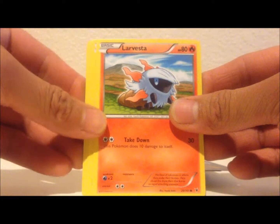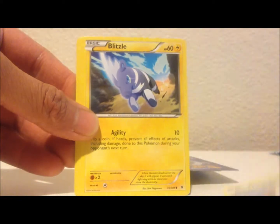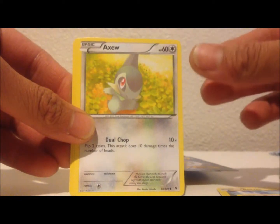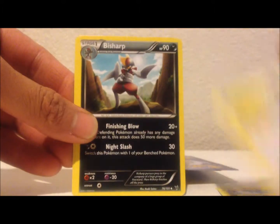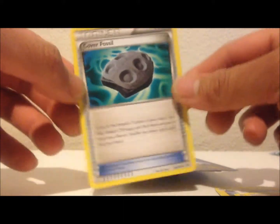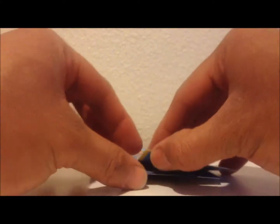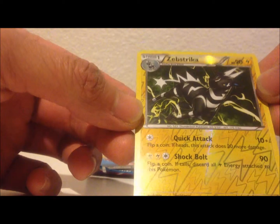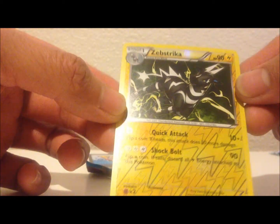Okay, first card is Larvesta. Pretty good. Blitzle, Yamask, Axew, B-Sharp, Sigilyph. Ooh, Cover Fossil — nice. I like the Turbo one — I want to use them in the deck. And Reverse Hollow — Zekrom Striker. Cool, and these are Rare.